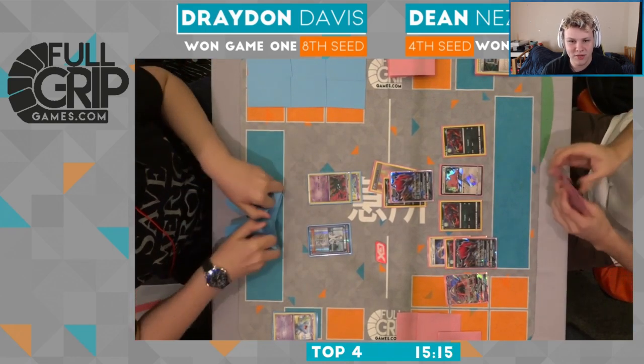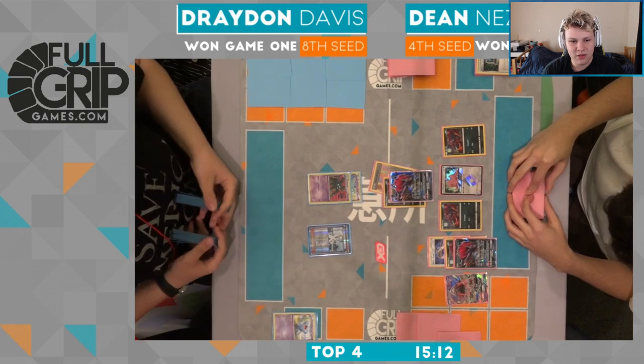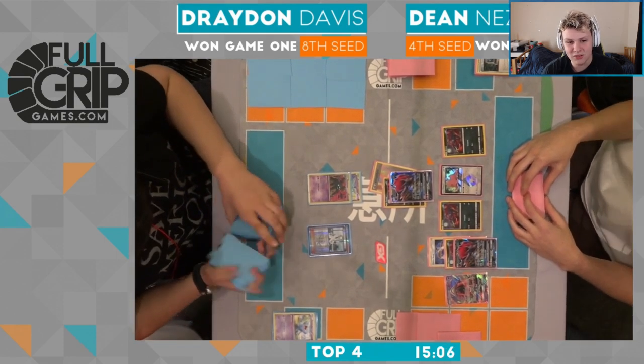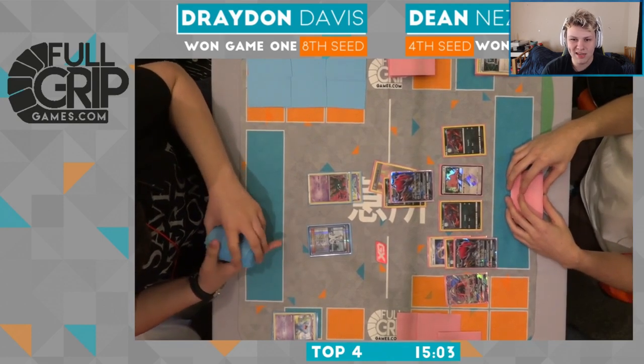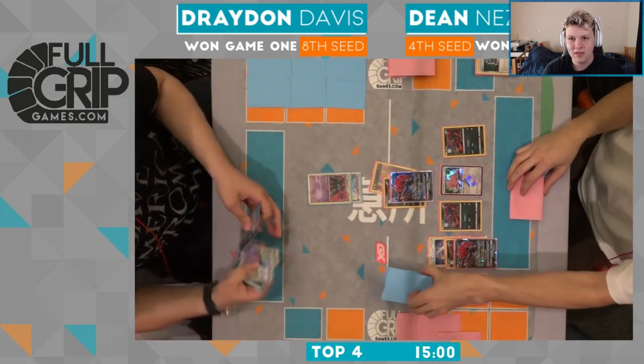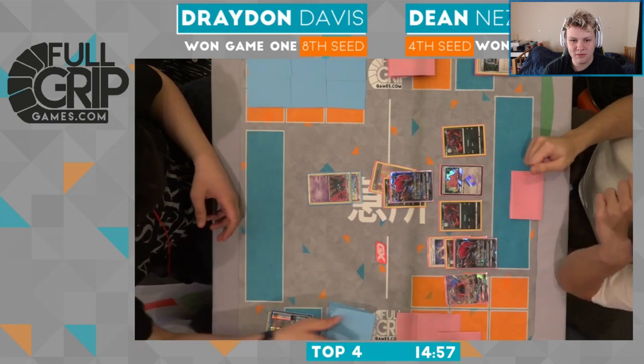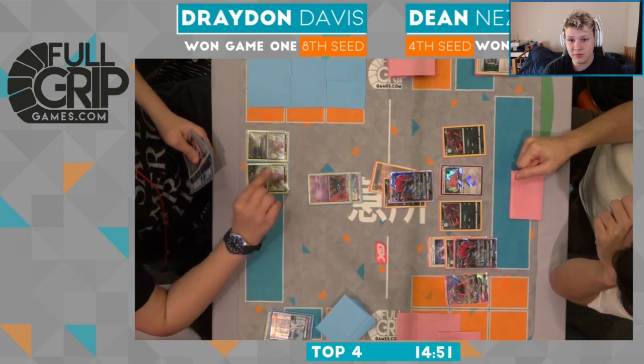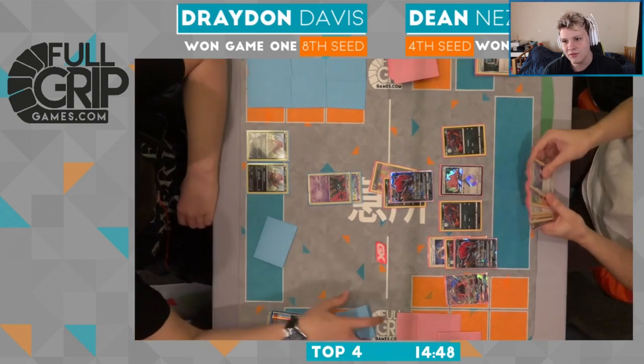Here's going to be a Chorus for five from Drayden — really poor start from him, like actually insanely poor start from Drayden. Going to be the Chorus for five and he needs a basic Pokemon here. Otherwise he is actually just going to lose to this Garb being knocked out by Right is Beating on Dean's turn. Chorus for five — there's a Zorua, there are two Zoruas. All right, we're in business here for Drayden.